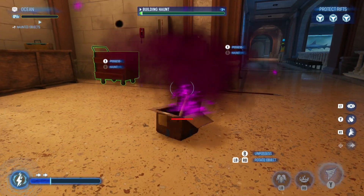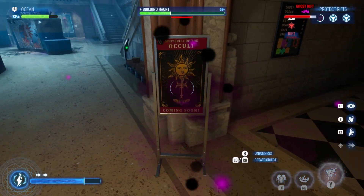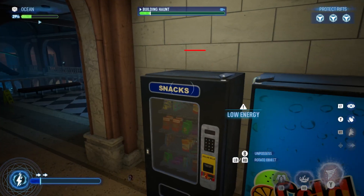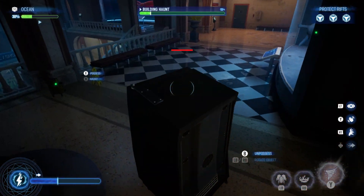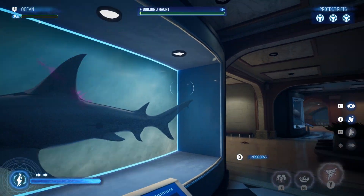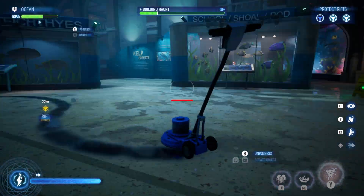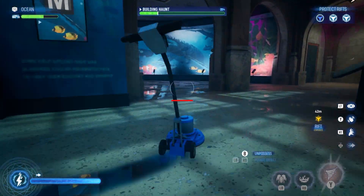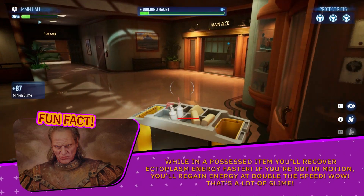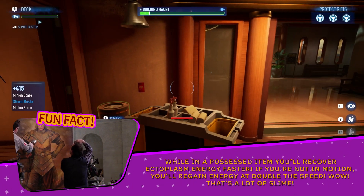As a ghost you can possess objects in the world, both large and small. You can possess an object by approaching it and pressing and holding X on Xbox or Square on PlayStation. While in a possessed object you're invisible to the ghostbusters' naked eye. Smaller objects tend to move faster and make you harder to hit. Some objects are stagnant and unable to move. The mop bucket and floor buffer are great objects to possess if you need a quick getaway. Remember there is no cooldown to possess an object, so feel free to experiment. Fun fact: while in a possessed item you'll recover ectoplasm energy faster, and if you're not in motion you'll regain energy at double the speed.